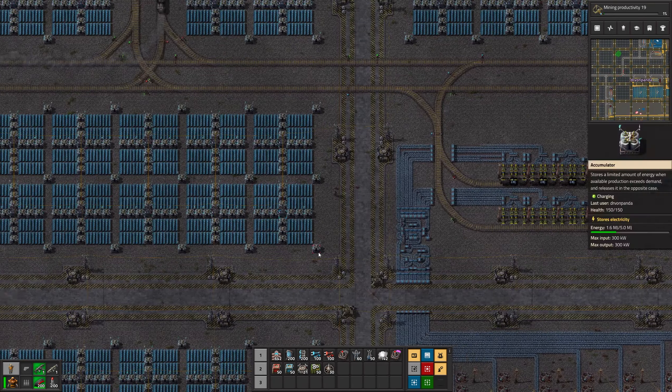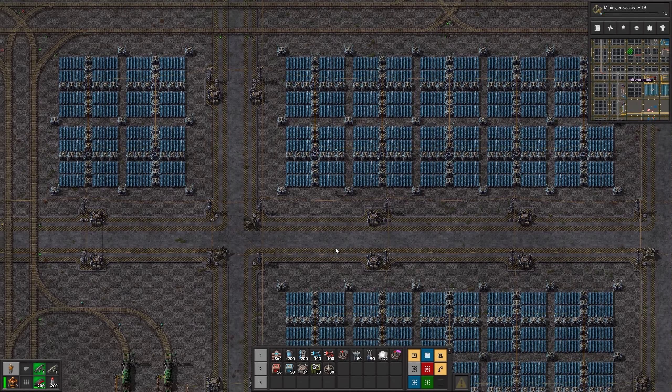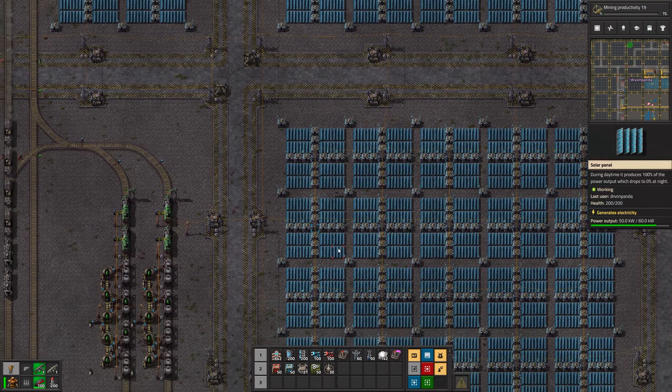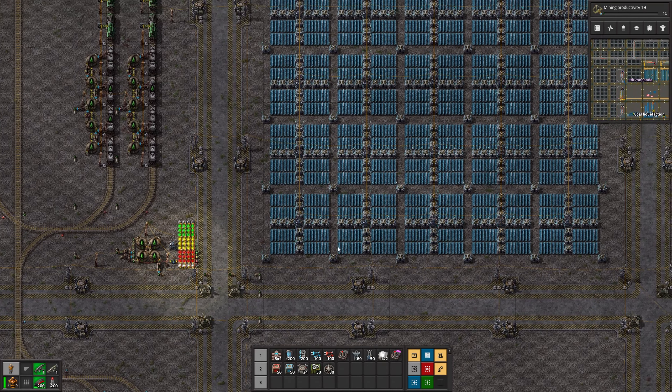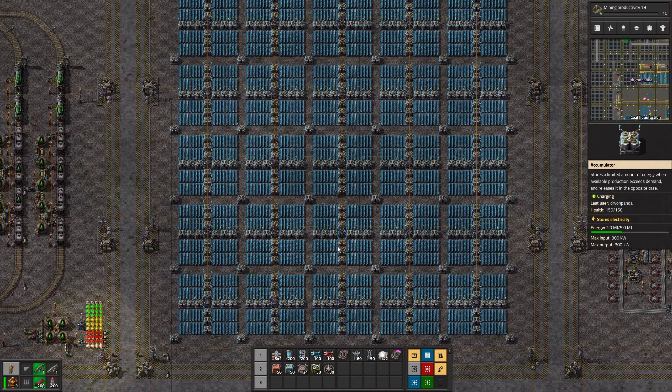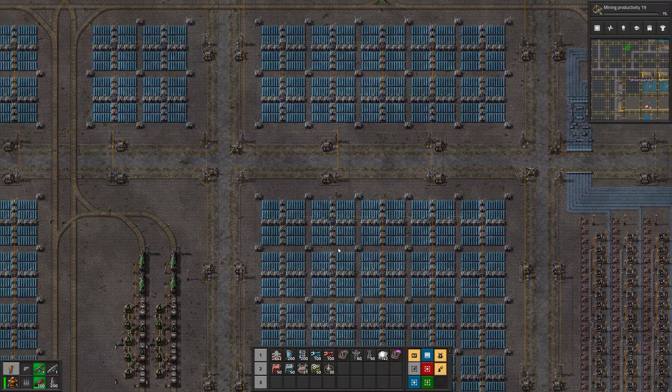Especially in a vanilla game, one thing that's pretty nice is that you can actually navigate through it on foot, which the most compact designs do not allow — because everything, all the solar panels, are all touching each other. Having the space in between is pretty good. And if you're going solar for your base, you're going to be taking up tons of space anyway, so if it's a little bit less dense than it could be, it's not really a game changer at all.